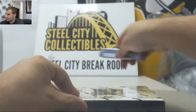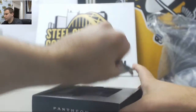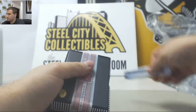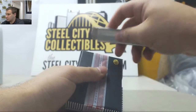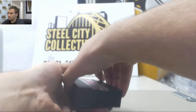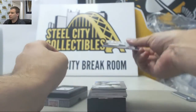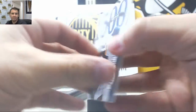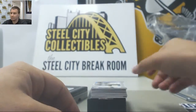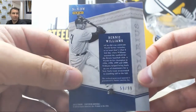And box number 2. Starting out with a Jersey Relic — Rafael Palmeiro, 124 of 199 for Michael R. Bat Relic — Bernie Williams, 59 of 99 for Corbin.